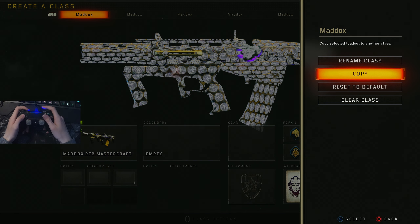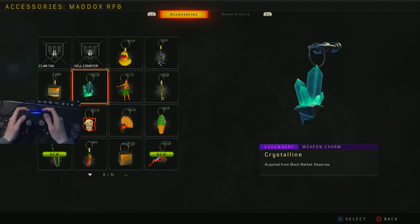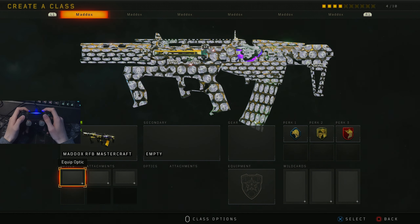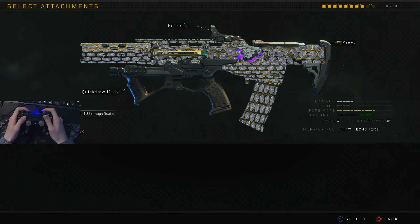To make this stick, please copy the class to some other slots. Also put on some death effects and weapon charms — that will make it more likely to stick. If you copy this class to more other classes, the chances of it sticking are also increased.